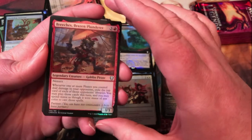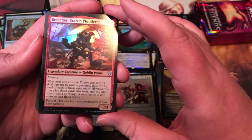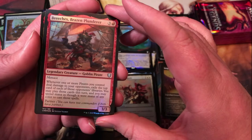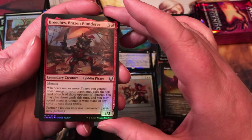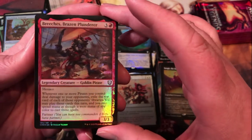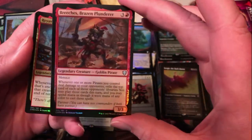Breaches Brazen Plunderer — another pirate there. Whenever one or more pirates you control deal damage to your opponents, exile the top card of each of those opponents' libraries; you may play those cards this turn, and you may spend mana of any color to cast those spells. Doesn't even specify combat damage, so that's nice — could definitely be a good card in a pirate deck for sure.